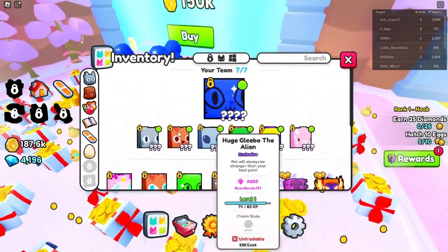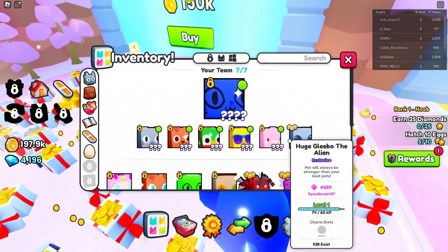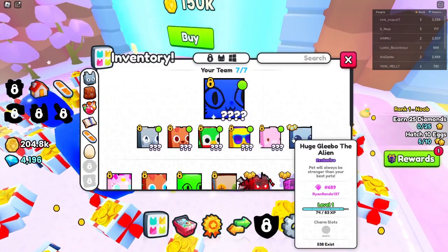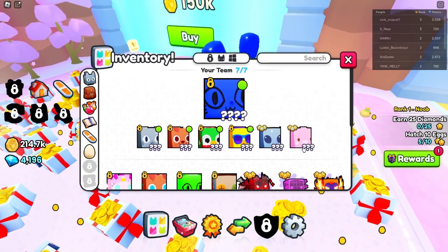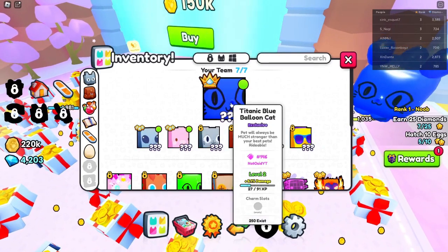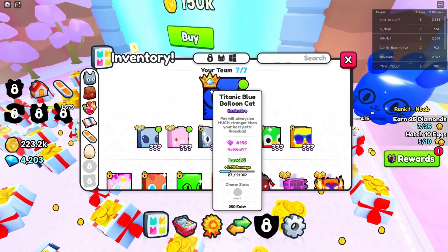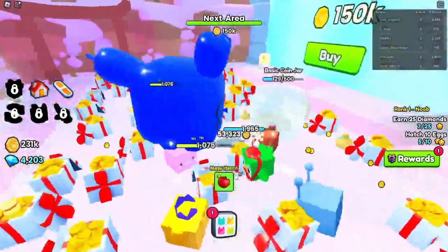Lock — I don't really need to have this thing locked. Oh, it's not even mine — it's RyanRendo137. What is it? Charm slot. Can I trade it now? That one says it's untradeable. If I unlock it — oh, it has a crown. Now it doesn't say untradeable, so I think I can trade it. I'm never going to get to my Titanic.